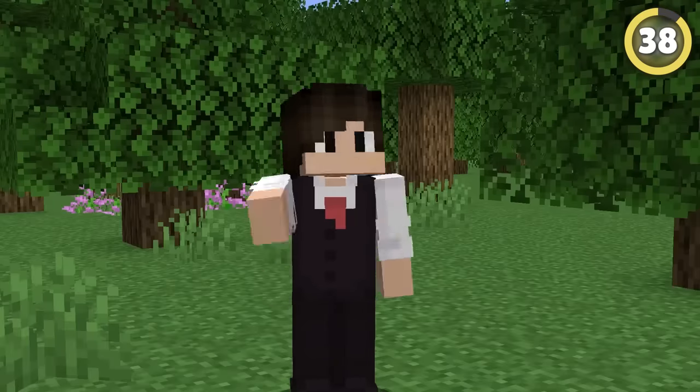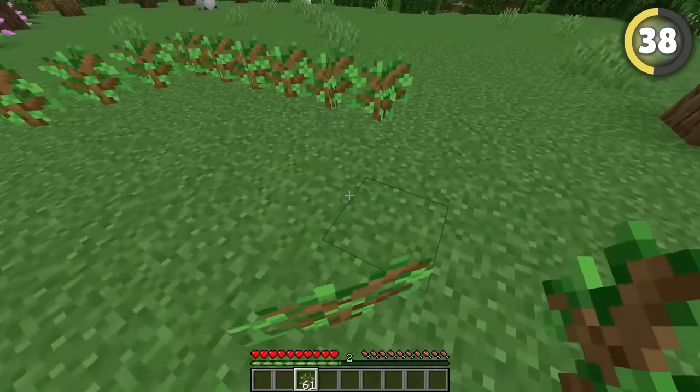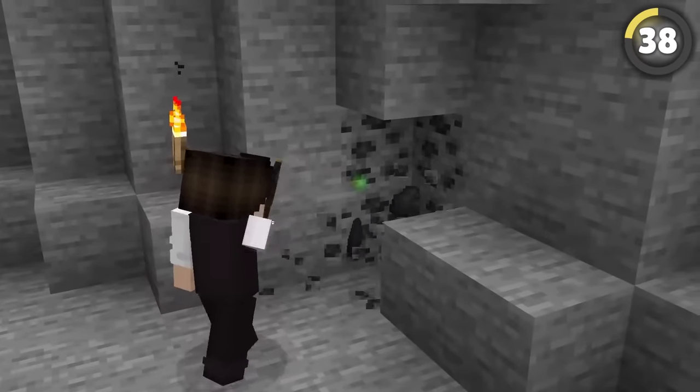Something slightly more practical is this instant base idea that uses nothing but saplings. At the start of your world, put some oak saplings down where you want the walls. Once you're back from mining or looking for food, your house will have literally built itself.